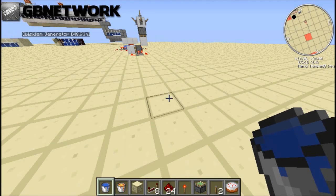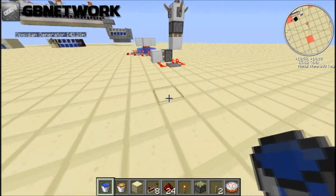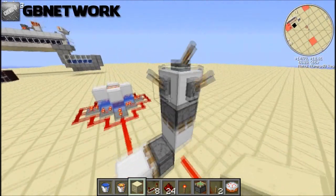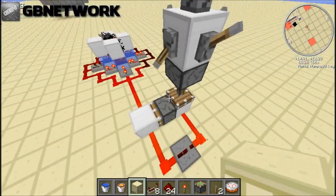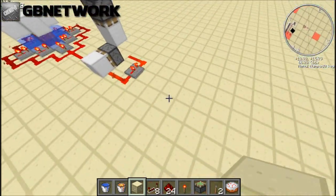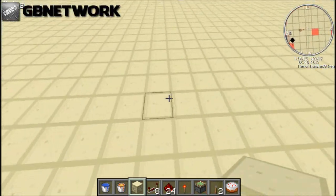Hey guys, Takahiro here, and this is a tutorial for the smoke machine that I just showed you. It basically works with the leather, turn on the poster, and the smoke starts coming up. So, let's get started.